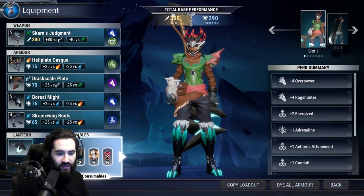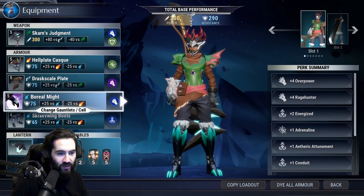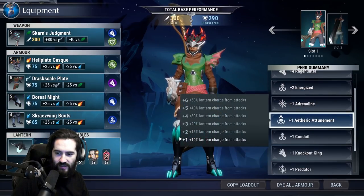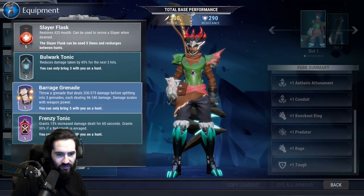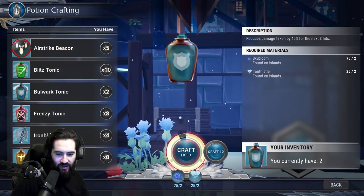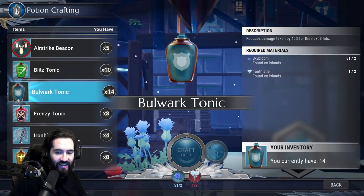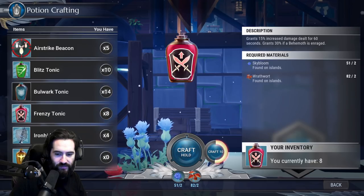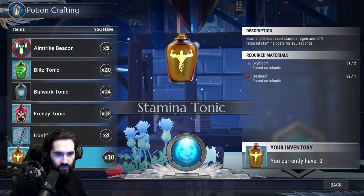We're going on a Valamere run and it's gonna be a lot of fun — or probably not, we might get clapped. But it's a good time to talk about the strengths and weaknesses of the axe. Are we prepared to take on Valamere? We got bulwarks. Here's what we're gonna do: bring bulwarks to Valamere. I'll craft 10, craft 10 frenzies, 10 blitz — just stock up.